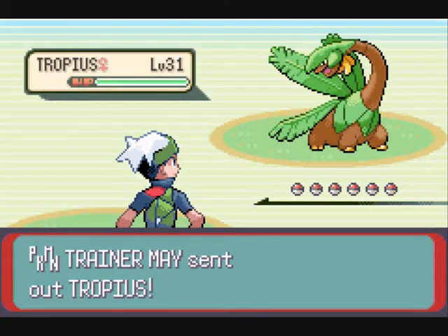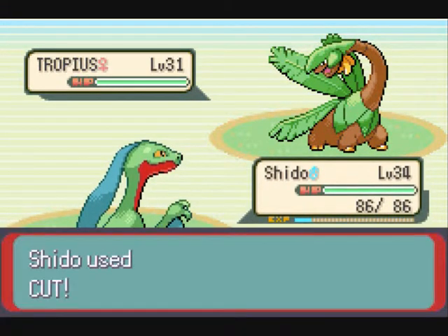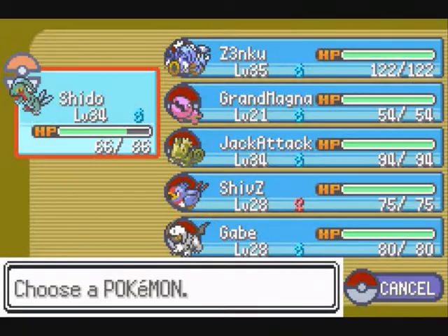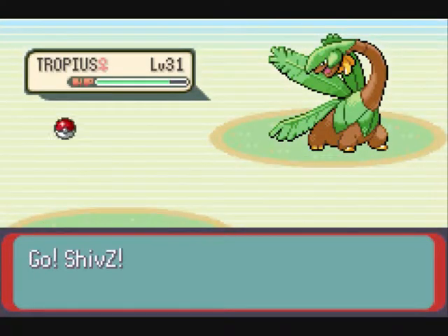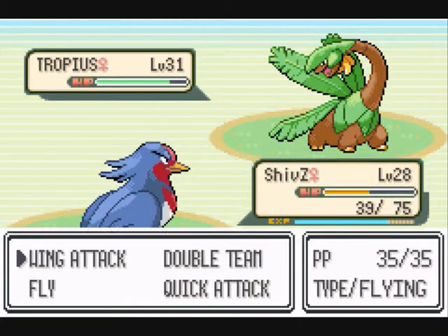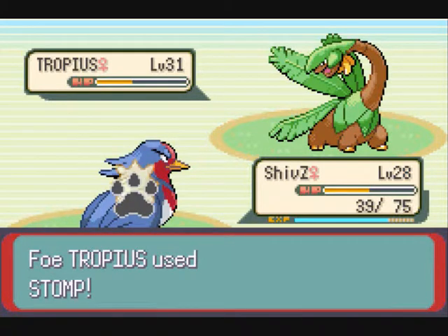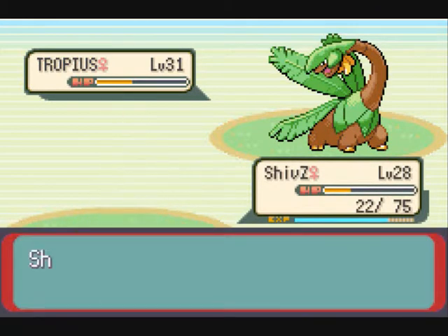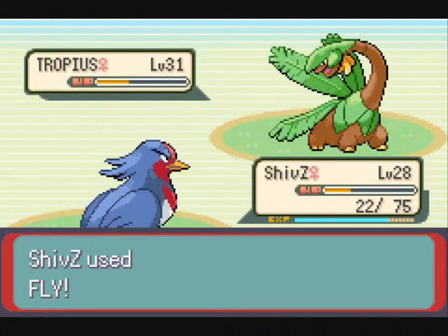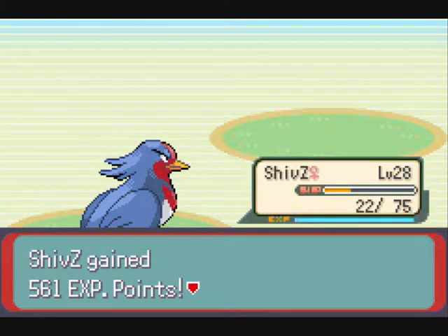Just like before in Fortree City, she has 4 Pokemon. Let's try to beat her Tropius as best I can, because my Grovyle is so weak. I'm just going to switch to Swellow. And there you go, Swellow - Tropius is stomped with a critical hit wing attack. I should use Fly next. Should be able to kill him, I think. Yes, he's down, and I leveled up!